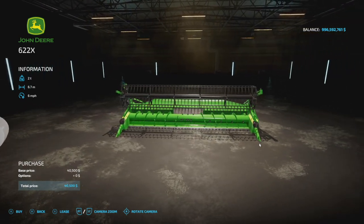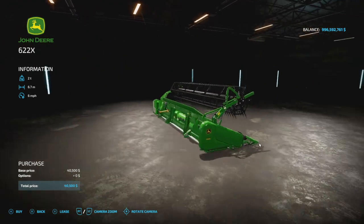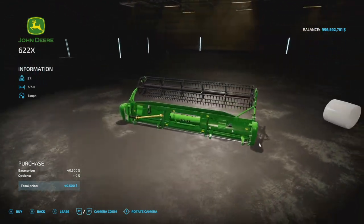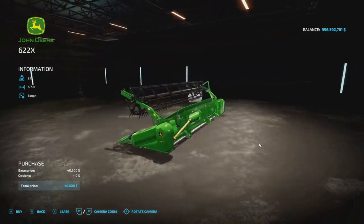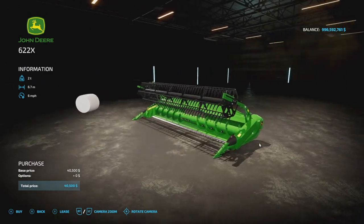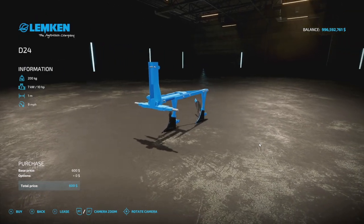Also from Emloading 98 today is the John Deere 622X header. This is basically identical to the base game version but smaller — 6.7 meters versus 7.6 — so if you need something just a little bit smaller for your T560, this will be the one to go for.